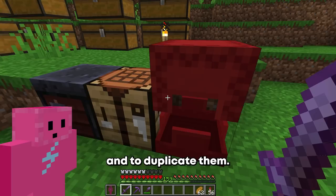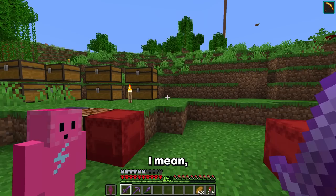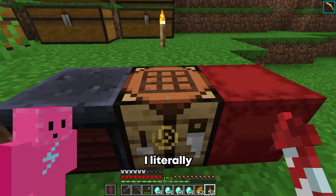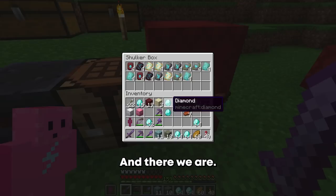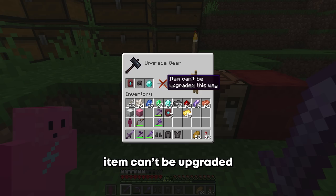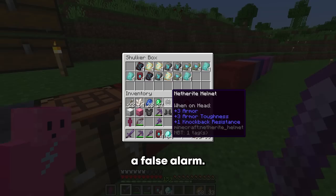I can duplicate them by placing the trim, then the correspondent block, and a bunch of diamonds. And there we are — I literally cannot believe how expensive duplicating those trims are. That's 16 different trims. And finally, after all this hard work, I can now apply all the armor trims.